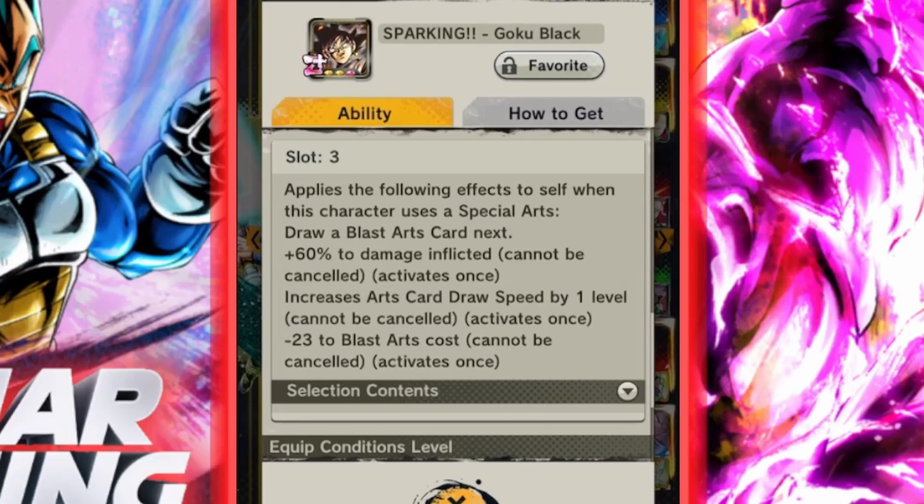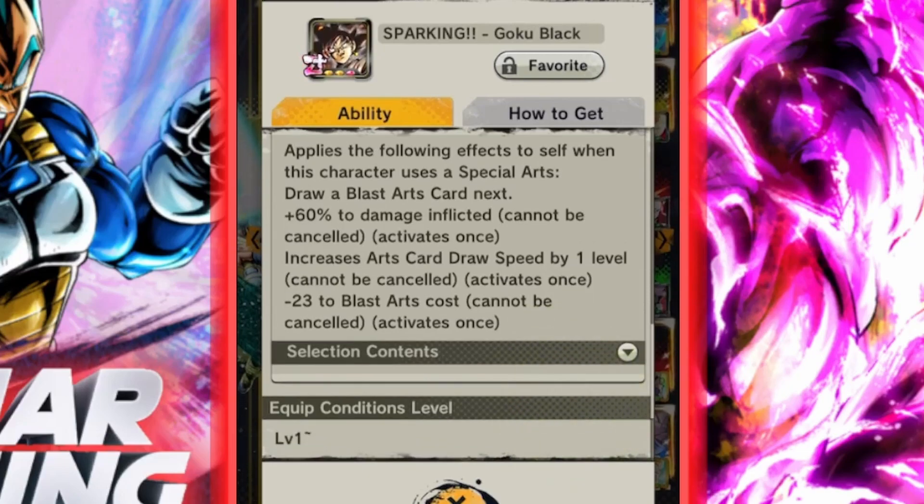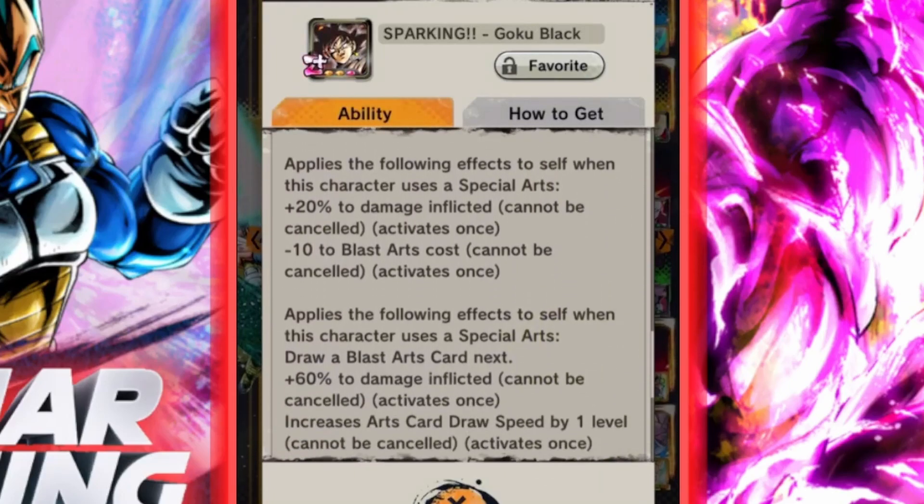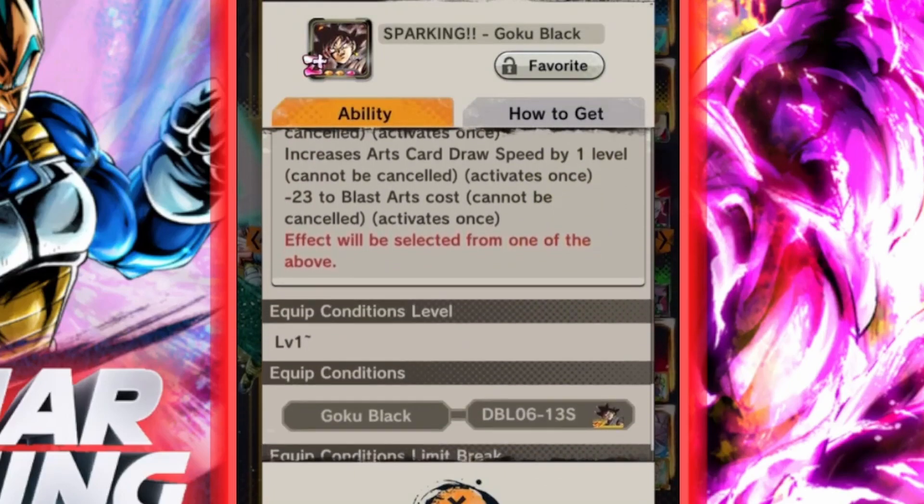Slot three — I have got a red slot — so the max slot applies the following effects when the character uses a special arts: draws a Blast Arts card next, plus 60% damage inflicted (cannot be cancelled, activates once), extra card draw speed by one level (cannot be cancelled, activates once), and minus 23 to Blast Arts cost, which is actually quite a lot. Obviously if you haven't got the red slot, it gets a little bit worse from there.